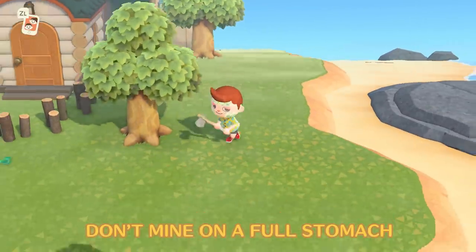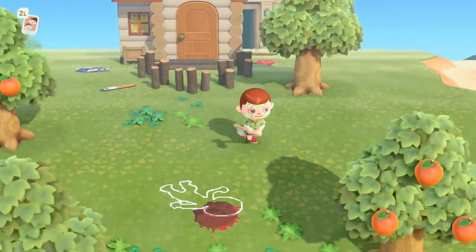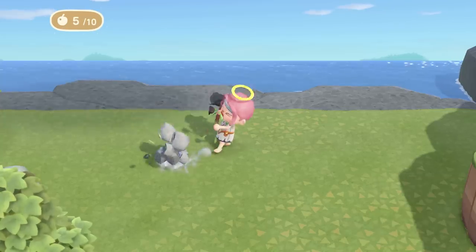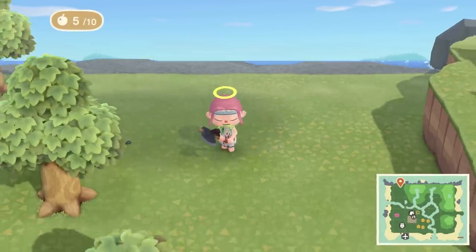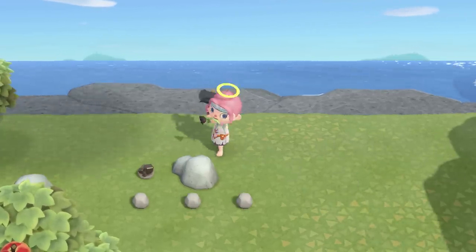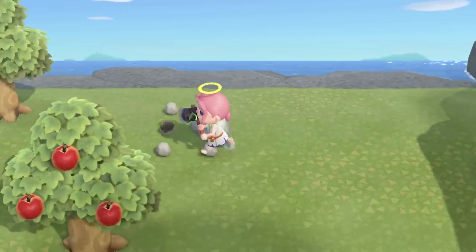Animal Crossing: New Horizons features a ton of recipes that require iron nuggets, and searching for them can take a while, especially if you've eaten your fill of fruit. When you eat, your swings become much stronger, which can lead to you accidentally smashing rocks. Smashing a rock gets you only one resource, whereas hitting it on an empty stomach gives you eight or nine chances for it to spout out an iron nugget. So, in direct contrast to real life advice, make sure to do hard labour in Animal Crossing on an empty stomach.